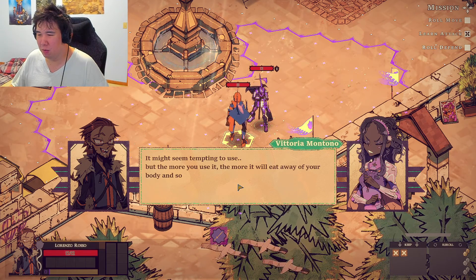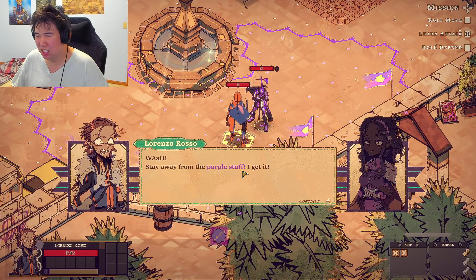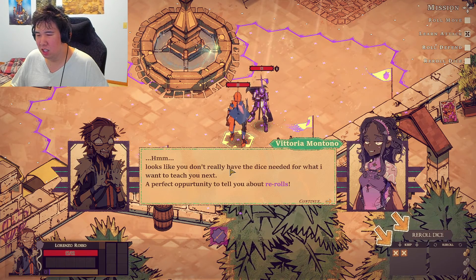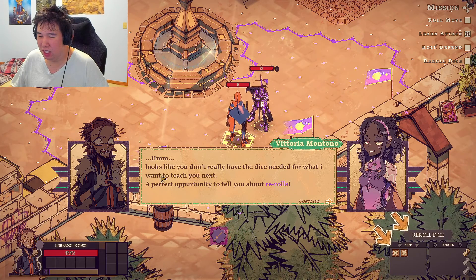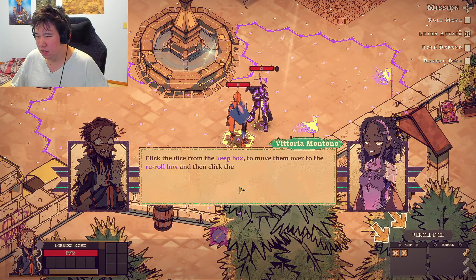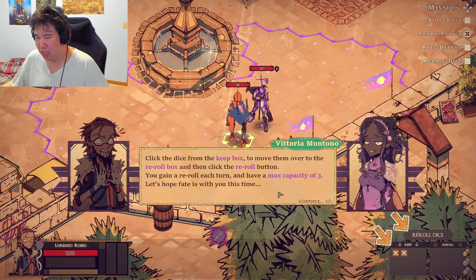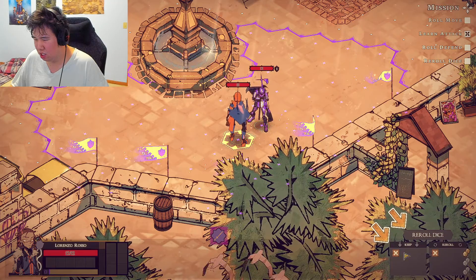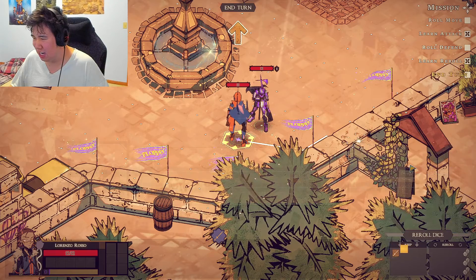That's Chroma — a dice you can slot in for anything, which comes with irreversible consequences. The more you use it, the more it eats away your body and soul, and before long you'll end up dead. Stay away from the purple stuff. You don't really need the dice for what I want to teach you next. Perfect opportunity to learn about rerolls — keep a reroll box and click reroll. You get a reroll each turn, max capacity three.